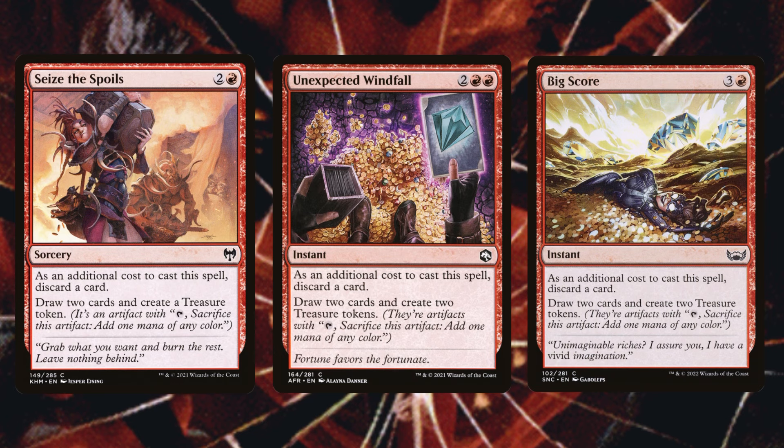Seize the Spoils, Unexpected Windfall, and Big Score have two roles in this deck: one is discarding those bombs so we can reanimate them later. But in this deck they read completely different. Take Seize the Spoils - we draw two cards and create a treasure token, but that's really going to draw us three cards because Corvold will be on the battlefield and we'll sacrifice that treasure token for an additional card draw. Same for Unexpected Windfall and Big Score - these will draw us four cards because we get two from the card and two from the treasure tokens.